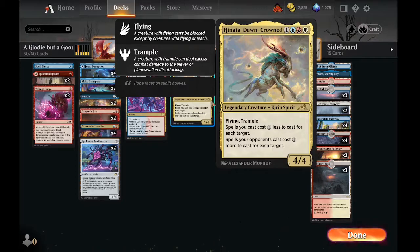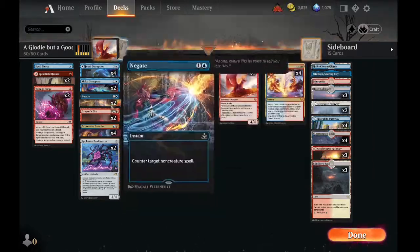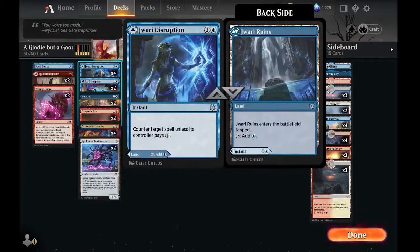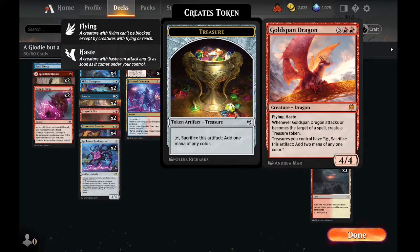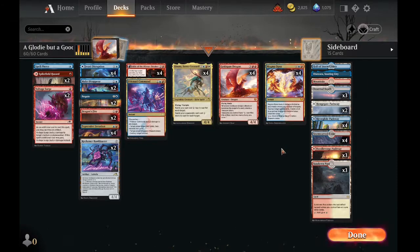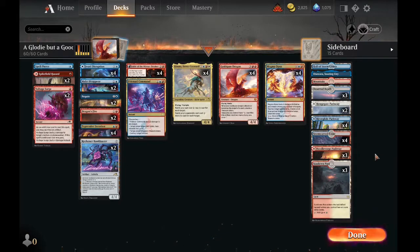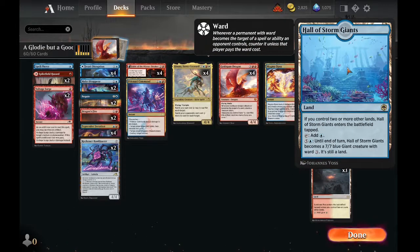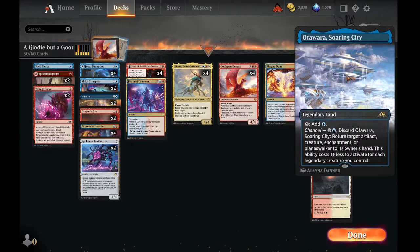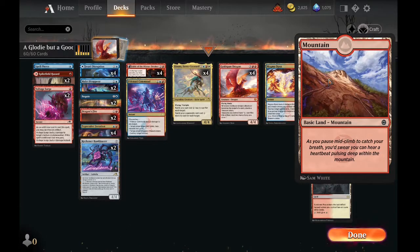We have Hinata Dawncrowned as the white card we're splashing in the main deck. This basically turns all of our counterspells and removal spells into one mana, and can turn Magma Opus into only two mana if needed. We also have Goldspan Dragon as a threat and a way to turn our treasures into a lot more mana and ramp. Magma Opus is a big damage-dealing board-stabilizing card. We also have lands including Otawara and Hall of Storm Giants as a pseudo-finisher and tempo legendary land.